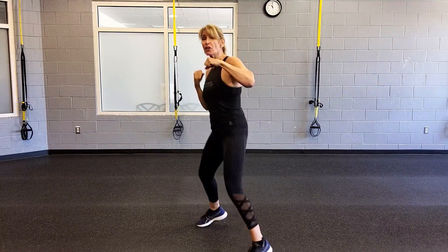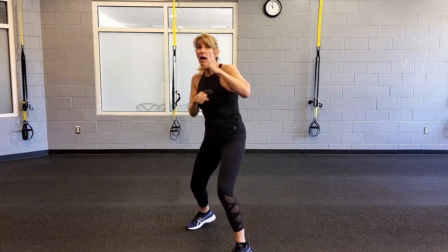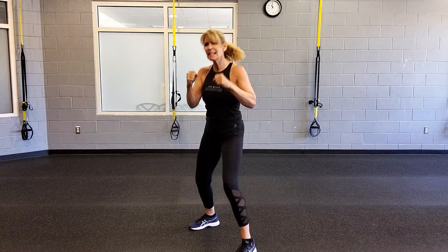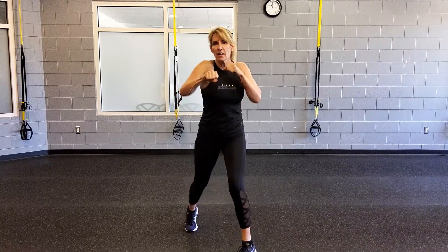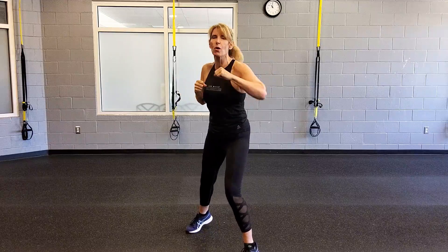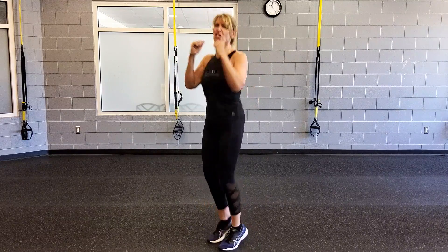Change up. Jab, cross, jab, and pulse. So it's right, left, right, and then light on the ball of your feet. You're reaching your arm out about 90% of the way, turning your back hip, heel, and shoulder to elongate that cross. Don't worry, I'm going to teach you all these moves. You're going to be a professional boxer by the end of this track.